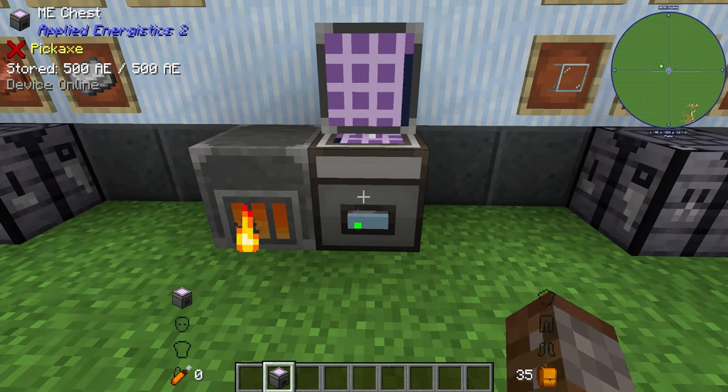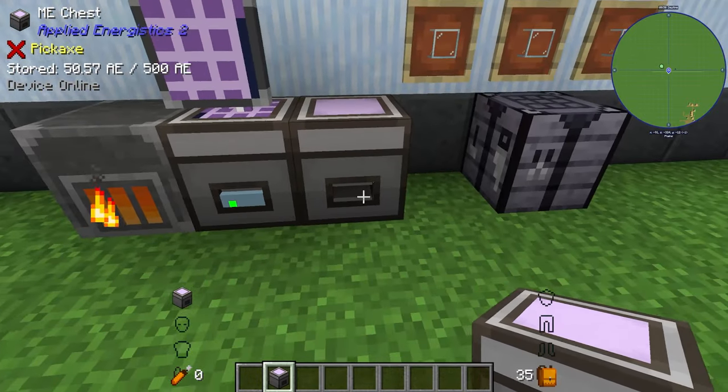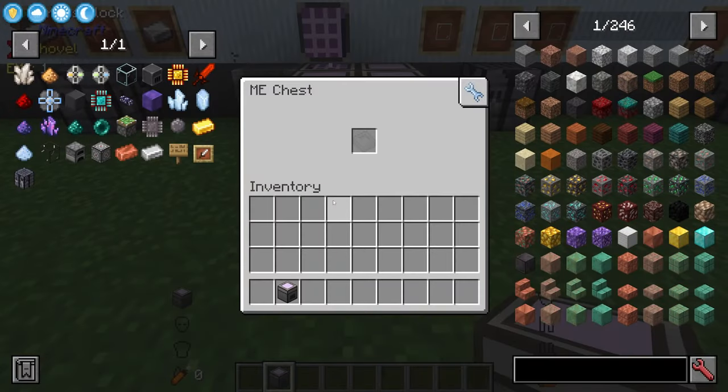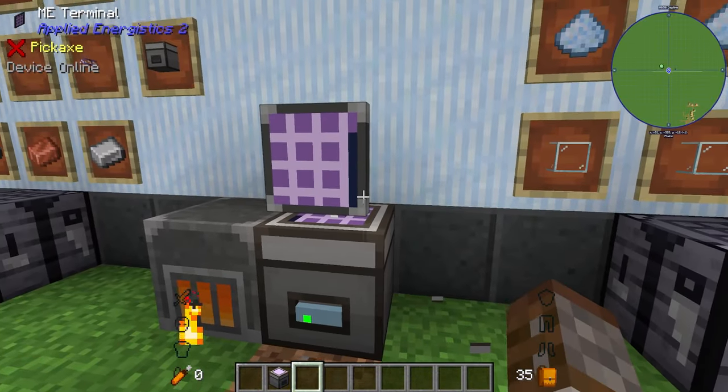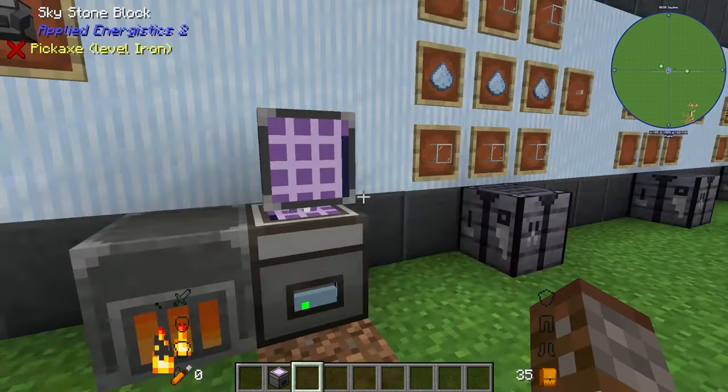You can add multiple ME chests if you want — just have a big array of them, each with a different drive inside. It's not the best long-term approach, but it works to get started.